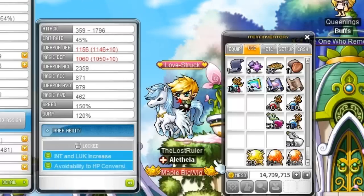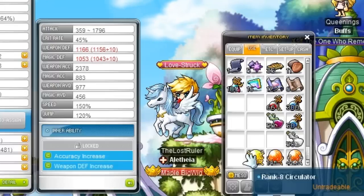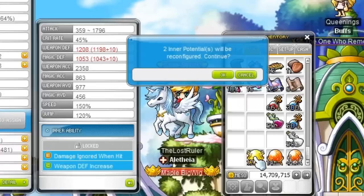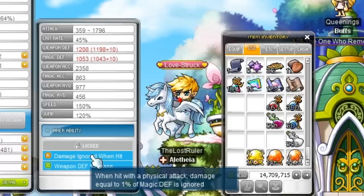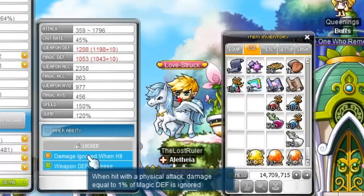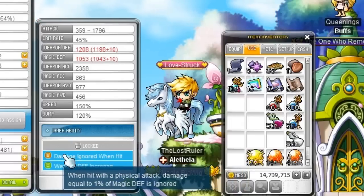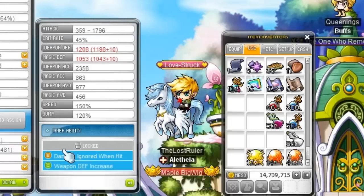As you can see, there's nothing really interesting with the rank 8s either. There was that rank B which was nice. Wait — damage ignored when hit. So this is just a 1% damage reduction. I'm probably going to open the rest in the second part of this video, which will be up shortly after this one. That's all for now. Thanks for watching. Have a nice day, and subscribe and like if you enjoyed.